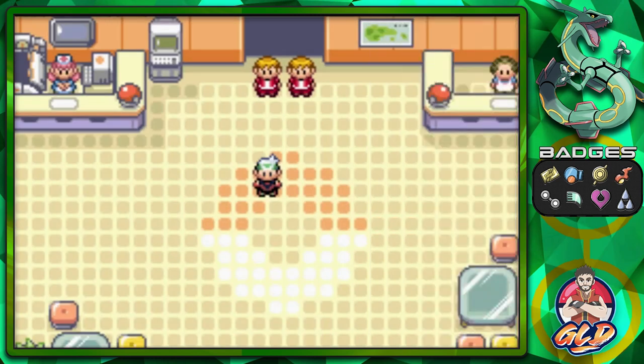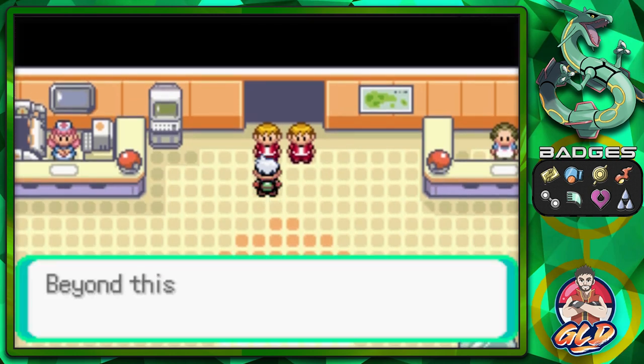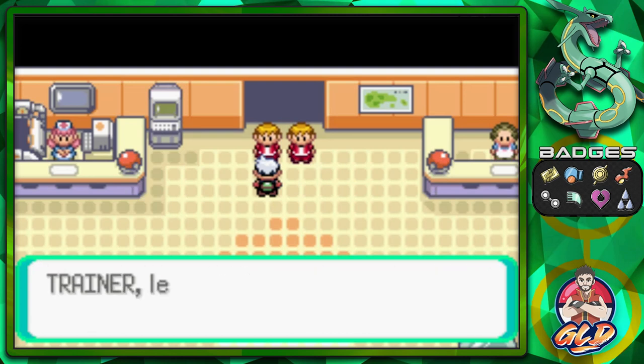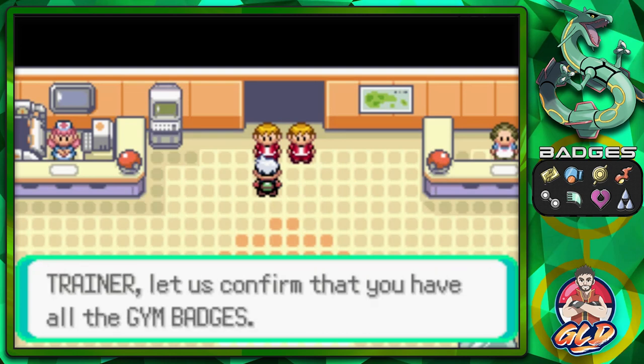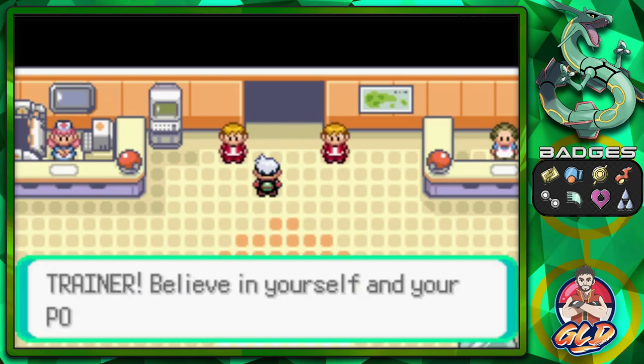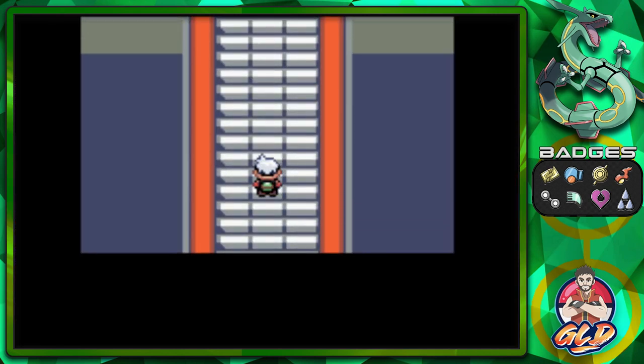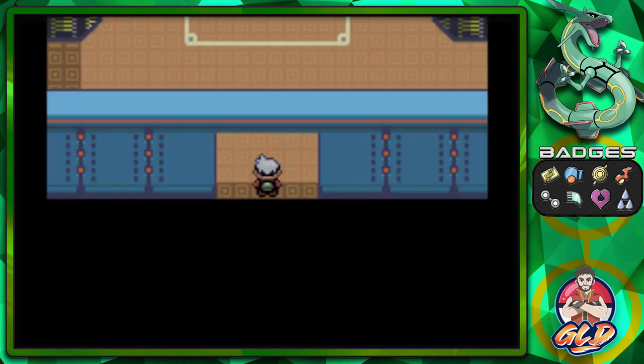We're going with Vesuvius right here at level 50 — we are ready to go and taught our Pokemon quite a few different moves. This all led to this right here: the Pokemon League. Let's go ahead and have these guys check us out. Beyond this point, only trainers who have collected all the gym badges may enter — and yes, we are confirmed!